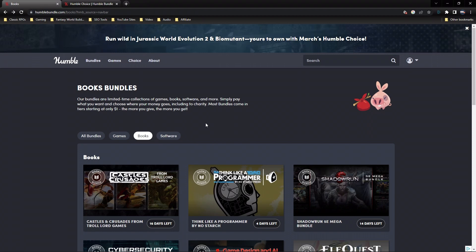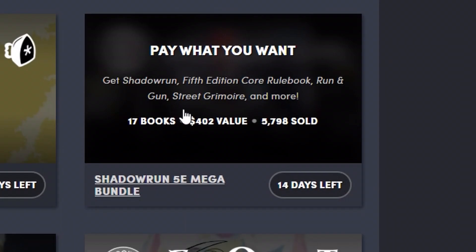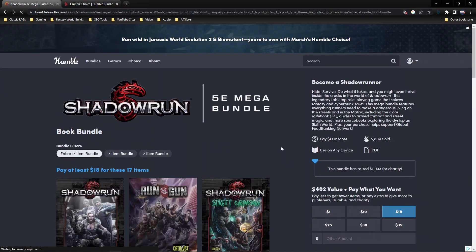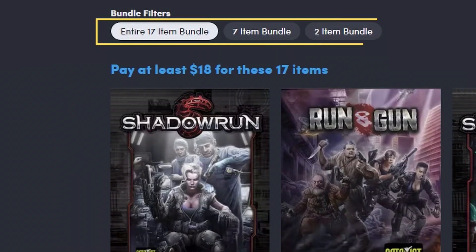This month they have a Humble Bundle that I thought you guys may want to get in on, since I'm going to be covering the classic version of this game — Shadowrun Fifth Edition. Right here they have 17 books, over 5,000 have been sold already, and there's two weeks left, so it's time sensitive. If I click on here I can show you guys what's going down.